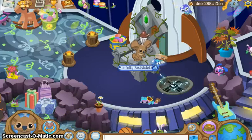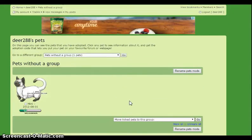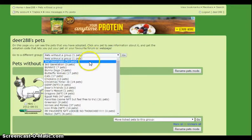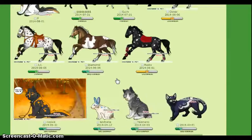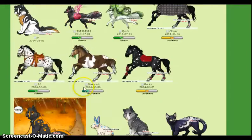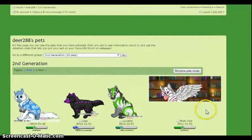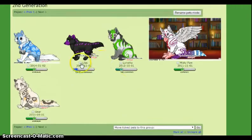Now we're going to move on to Chicken Smoothie. I have gotten a lot more items and pets on Chicken Smoothie since my last video. I know in my last video I barely had anything, but I have a lot more stuff now. And you can see I have this little pet, it's cute and I don't want to trade it. Now we have second generation pets.